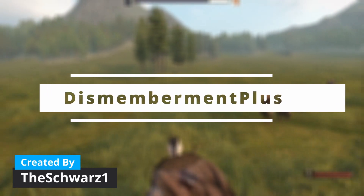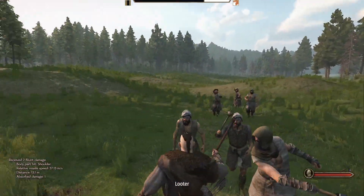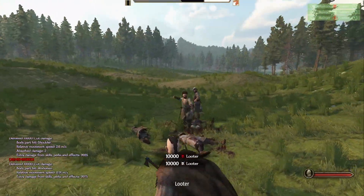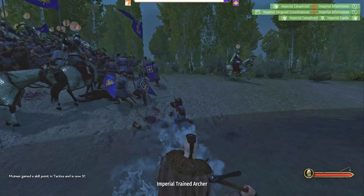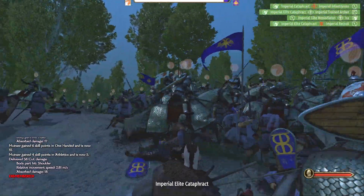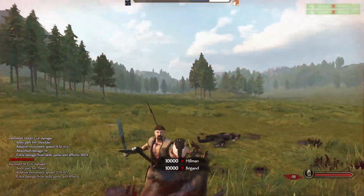Dismemberment Plus is perfect for a game set around battles, during the times of swords, axes and castle sieges. Is it really complete without some crazy moments of heads, arms and legs flying around the battlefield? No. Exactly. This mod brings you just that. There are options such as enabling slow motion, which I use for some footage in this video but not when I'm actually playing. It looks great and works perfectly — I've never had any issues with it. You can tone it down if you think it happens too often, but it depends on your personal preference.